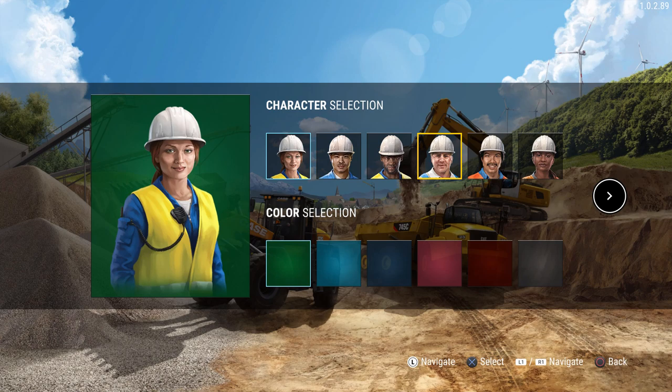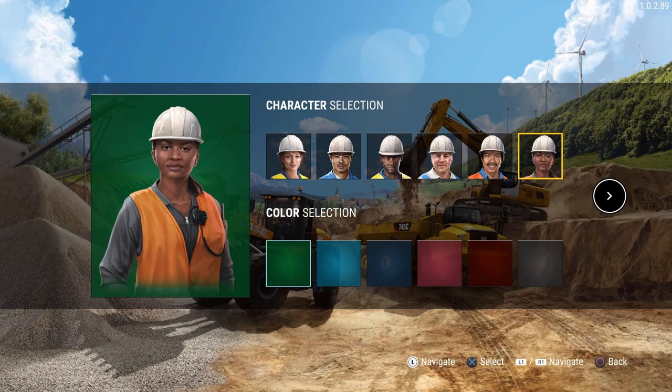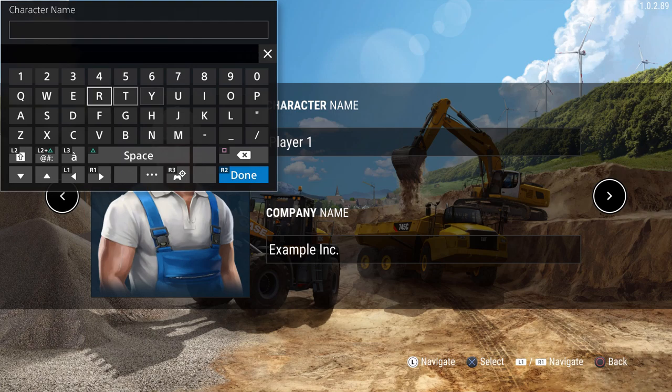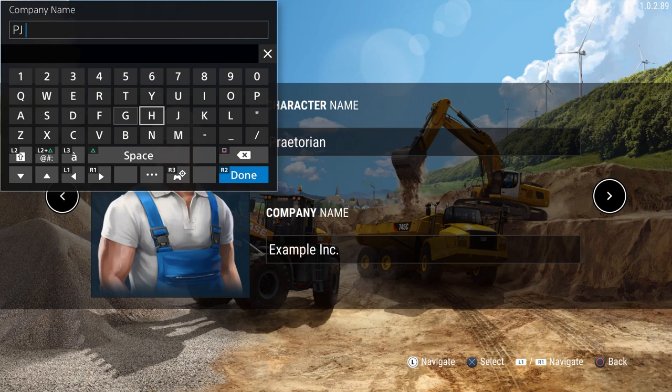We're creating a new profile — I deleted the tutorial one. You get to pick a character, though I think these are only used for the story segments since your character isn't actually visible in-game. We'll pick the white guy with his cheery cheeks — well, one cheery cheek and one pissy one. Our company will be PJ Industries.